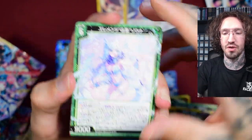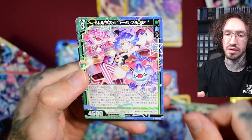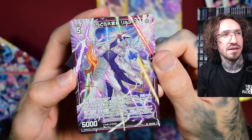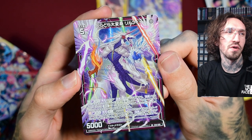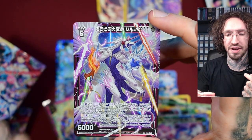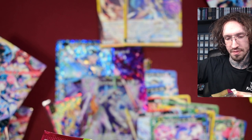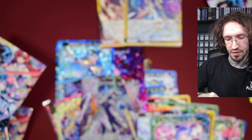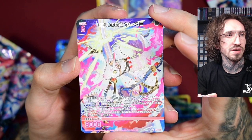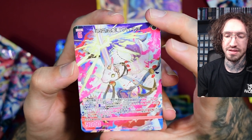Of course I need them in foil — I'm always going for the fancy versions. We get some dragons now, and another SR. The dragon reminds me a little bit — if you have any familiarity with Ms. Kobayashi's Dragon Maid — it reminds me a little bit of Kana in dragon form. It gives me Kana vibes.